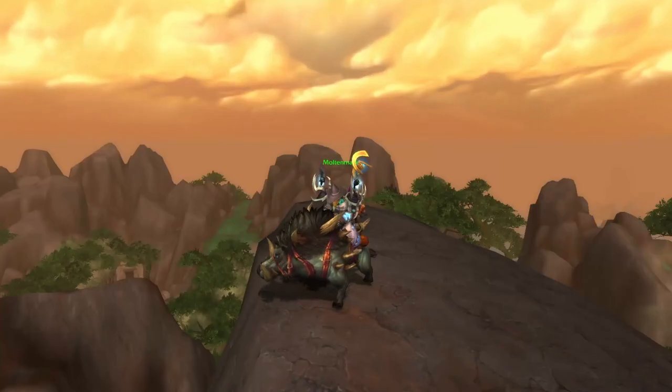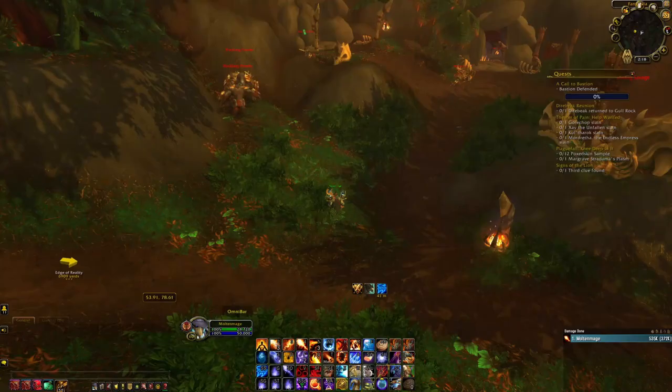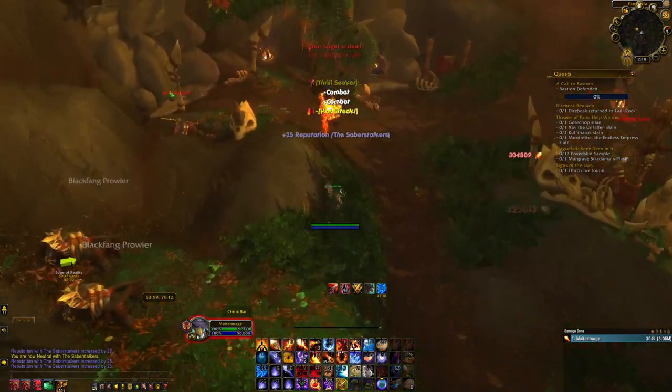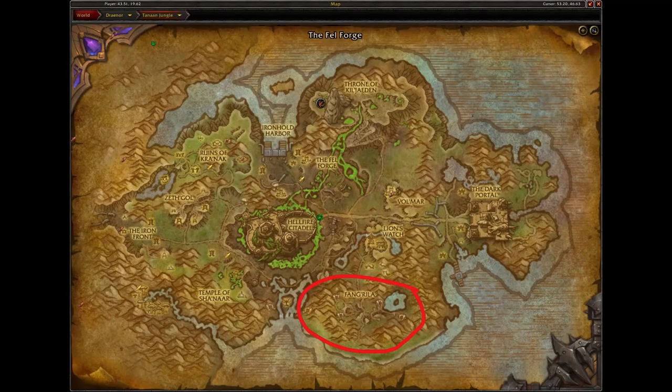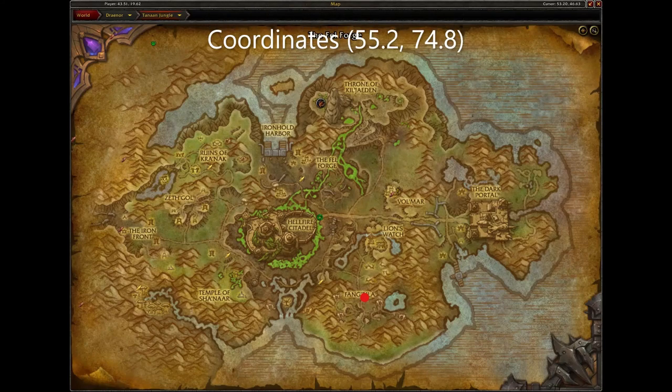Next are the Wild Gore Tusk and Bristling Hellboar. To get these mounts, you must become exalted with the Saberstalkers and spend Blackfang Claws. You can get reputation and Blackfang Claws from killing elite mobs in this area of Tanaan Jungle. Once you are exalted and have enough Blackfang Claws, you can purchase the mounts from the Saberstalkers Quartermaster located here in Tanaan Jungle.